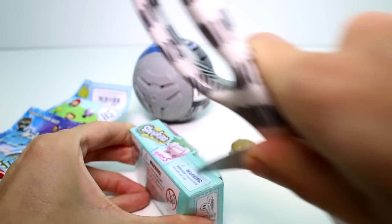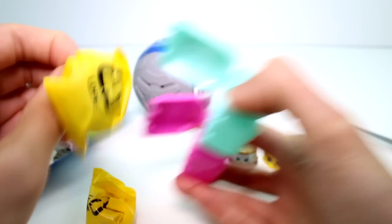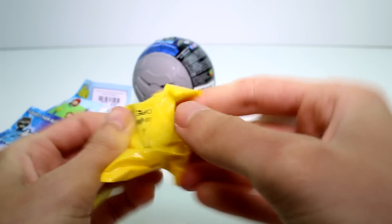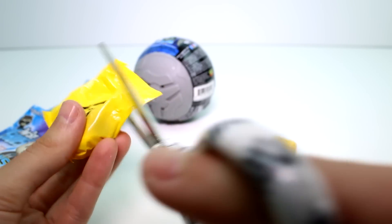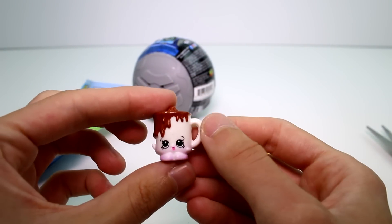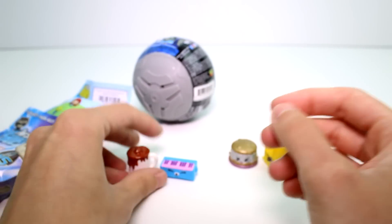Okay, next let's open the other Shopkins — Season 5 backpacks. Let's pop these open. We have Kia 4, and then we have Cup of Cocoa. I was going to say Dusty Cocoa, which I don't really know — is that one even a Shopkin at all?